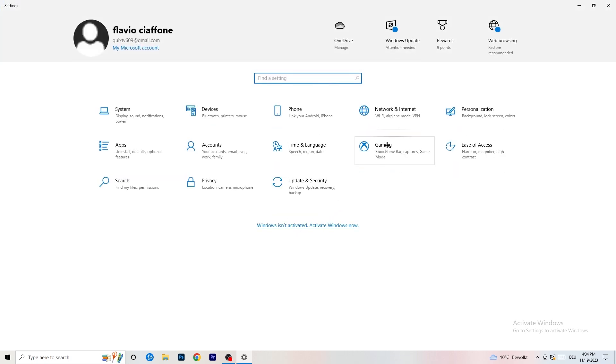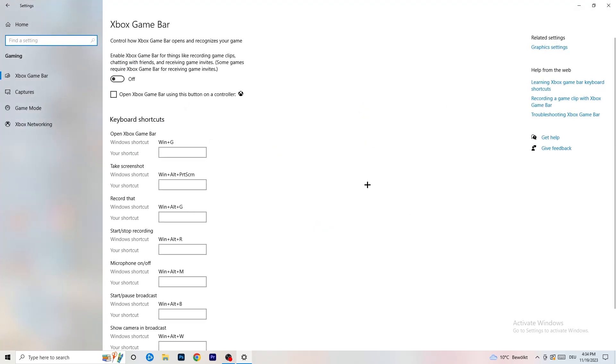Once you're finished with that, go back and navigate to Gaming. Go to Xbox Game Bar. I want you to turn this off. Some people will tell you to turn it on, but I recommend turning it off because for some reason it reduces the probability of getting a black screen in-game, so just turn this off.